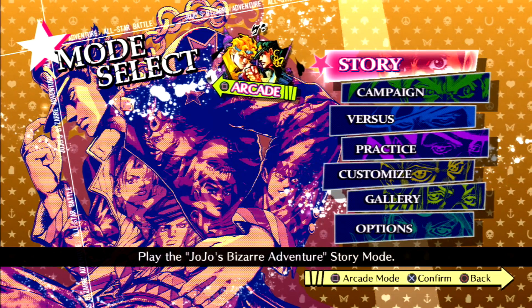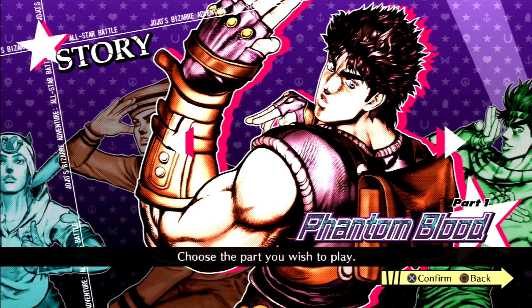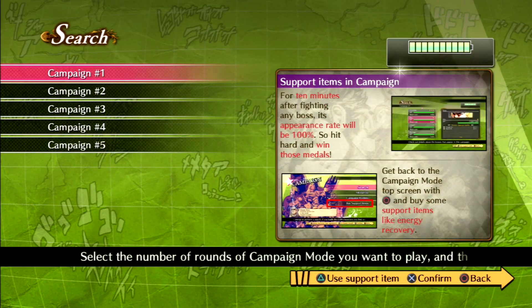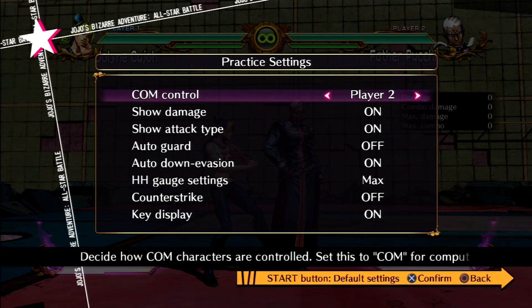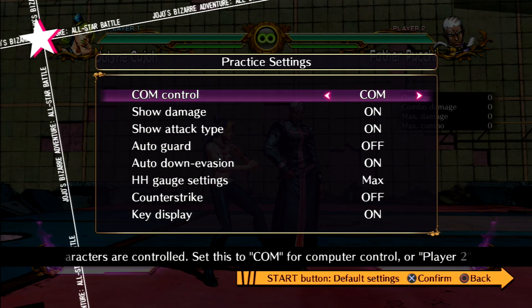All-Star Battle has a number of game modes: Arcade, Versus, Campaign, and Story. In Story mode you will progress through each arc, unlocking characters as you go. In Campaign, your goal is to defeat bosses to unlock colors and costumes. Arcade is a number of matches versus the cast. Practice is where you can go to train against a training dummy to do certain things, though it is quite limited.